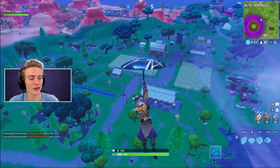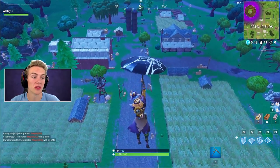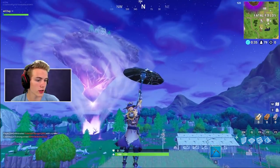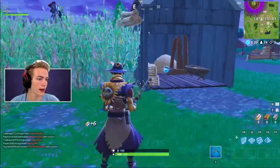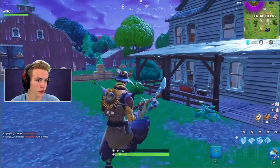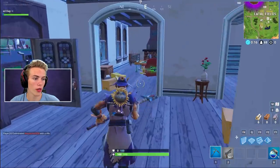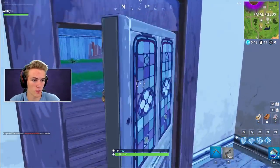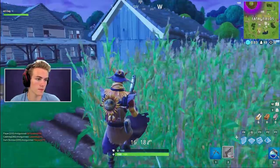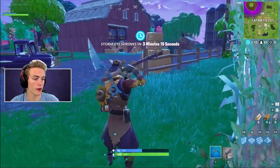I know Fatal Fields really isn't the hottest drop in the world, but with this scarecrow spot right here I'm hoping that'll increase it. The bus went right over top of it, so that's good too. All we need now is a shotgun and some bad players — it'll be great. I don't see anybody coming here yet, hopefully that'll change. Gun-wise, nothing here — 50 pot, no gun at all. Let's get a gun; hopefully this house will have something on the first floor.